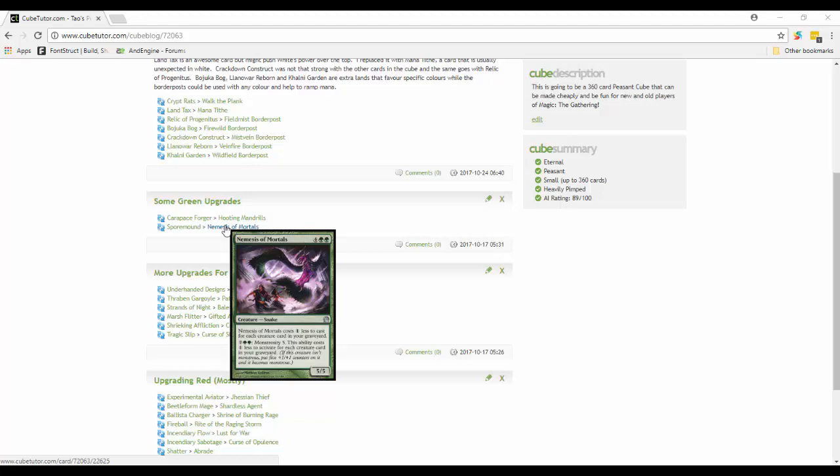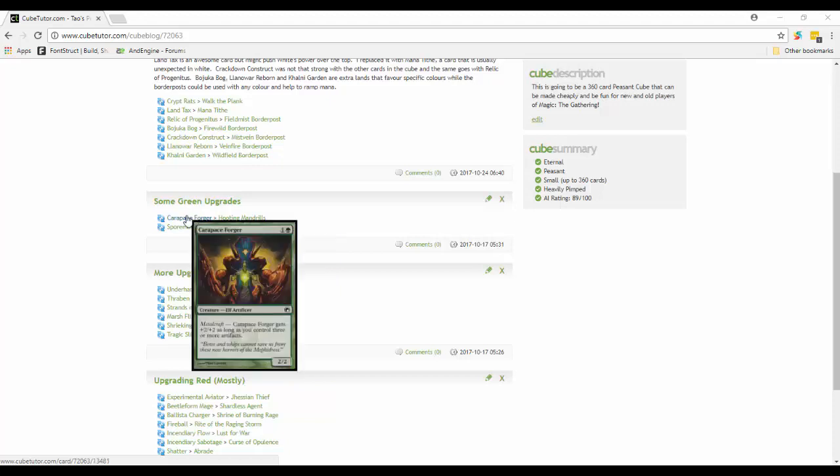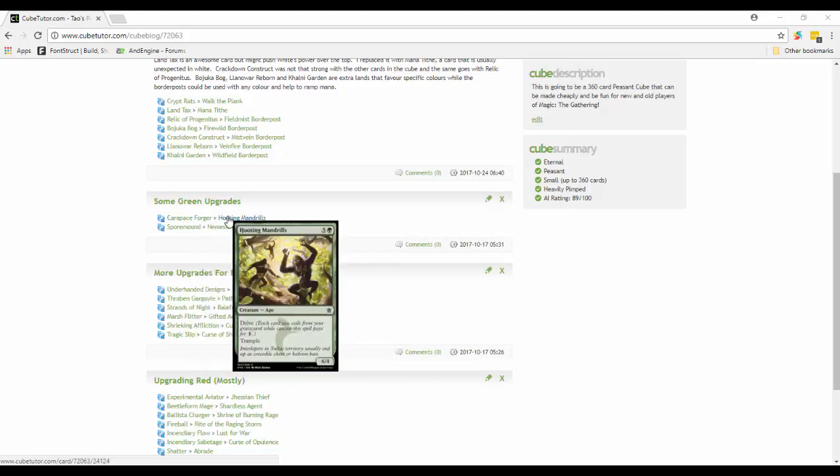Carapace Forger: I found the artifact theme just wasn't working nearly as well as I thought, so a lot of these artifact-generating cards are coming out. Instead we got Hooting Mandrills, which has delve. It's a six-mana 4/4 but you can get it out fairly quickly by delving. A delve 4/4 trampler is still a good card.